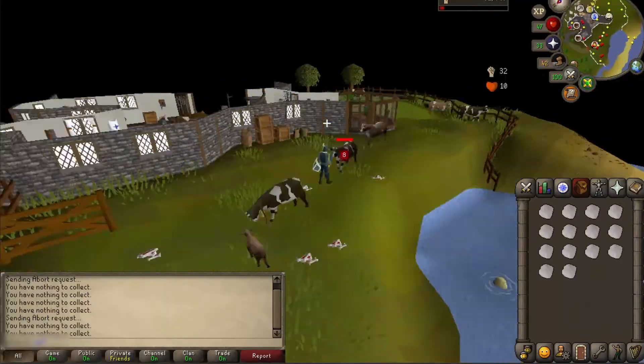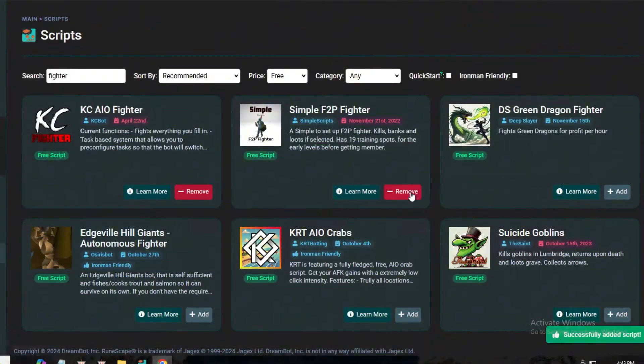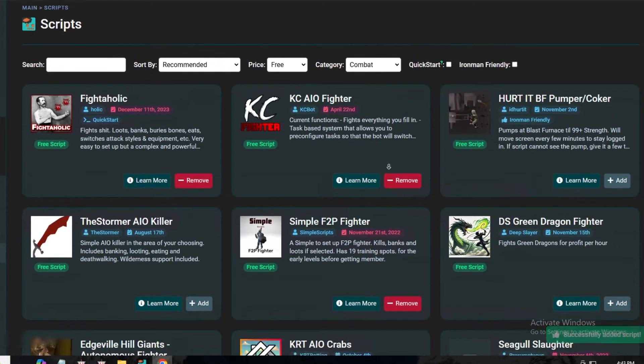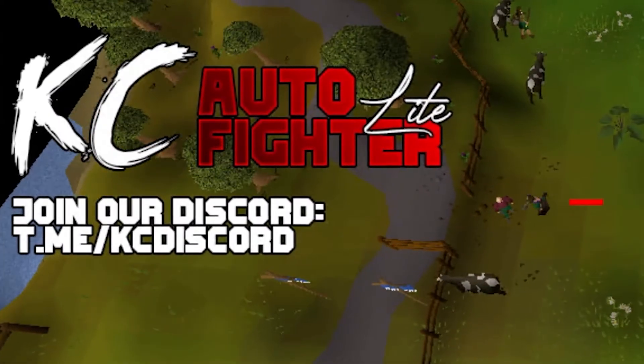Unfortunately, the DreamBot bot was banking the cowhides, unlike the OSBot script, so after a while I decided to switch things up. I added a bunch of scripts to see which one suited my needs until I found this one — K.C. Autofighter.